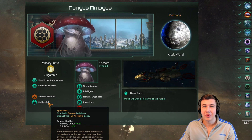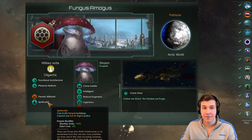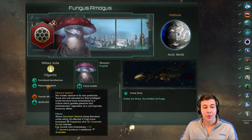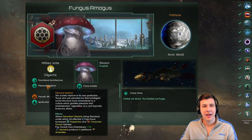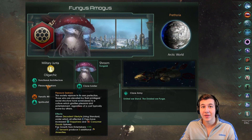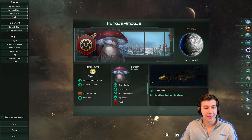You get some pretty good bonuses from the shroud, as well as extra happiness. Speaking of happiness, we're going to be stacking that in this build. We're actually going to be running Pleasure Seekers with this empire. Pleasure Seekers is a new civic added in 3.1, also part of the Humanoids Species Pack. This civic is quite amazing, and let me show you why.